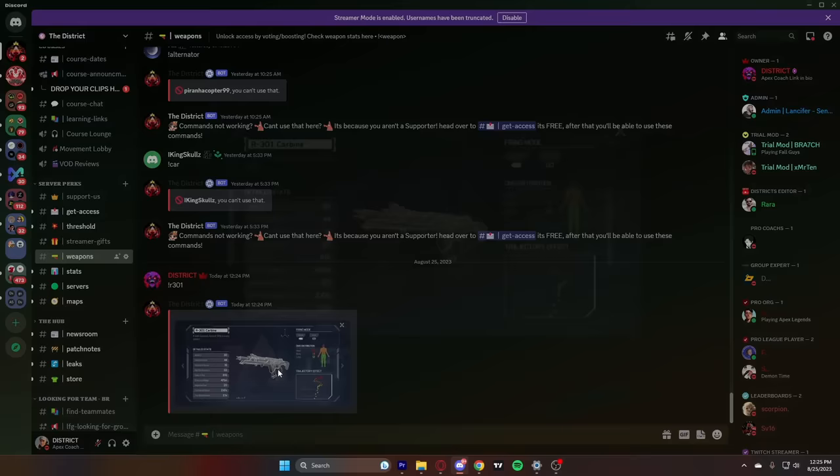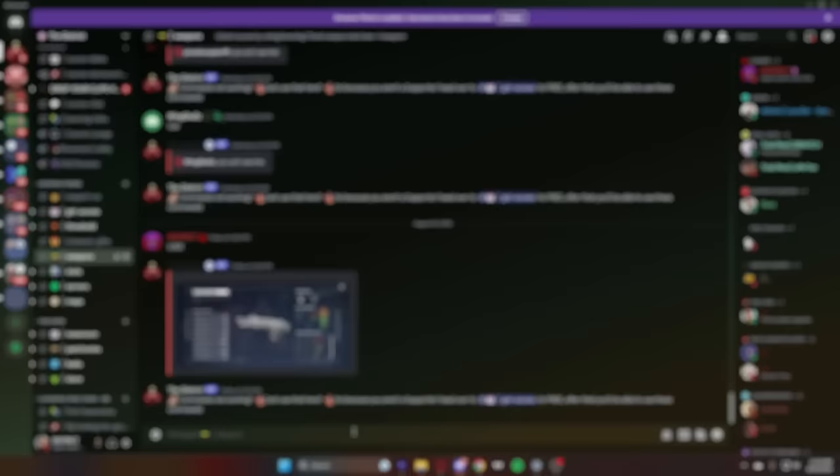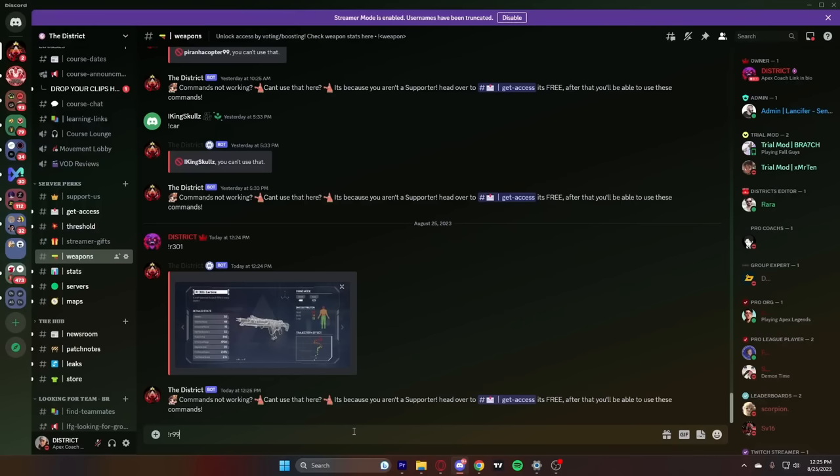That's going to pop up with a little box showing you the damage output as well as what the pattern is. It's completely free and all you need to do is follow a couple of steps to get access to the channel. My server also has over 11,000 people in it where we have a rank section to find teammates of your skill level.